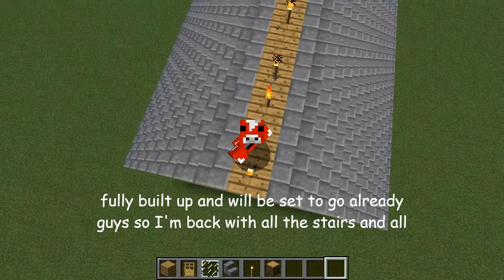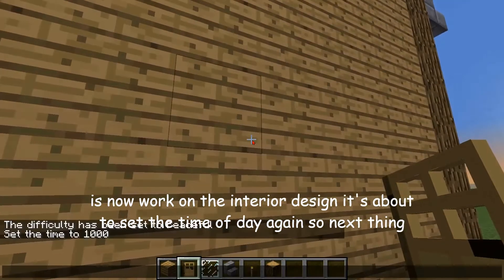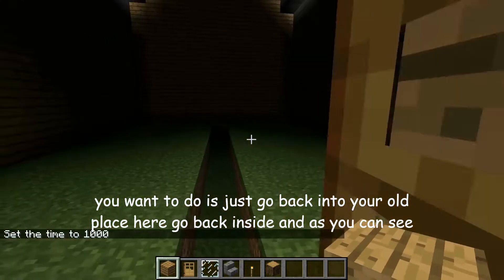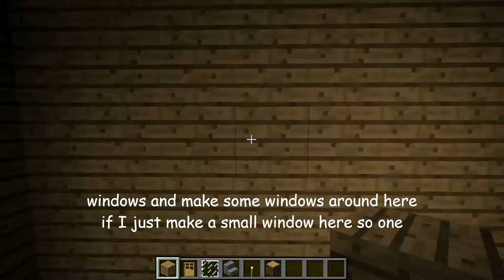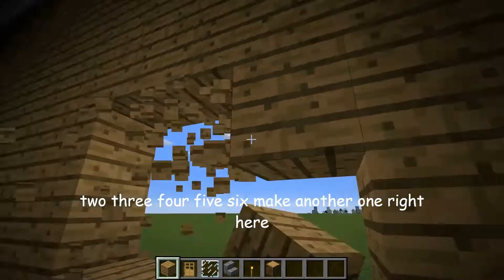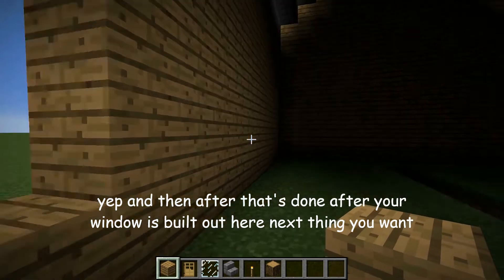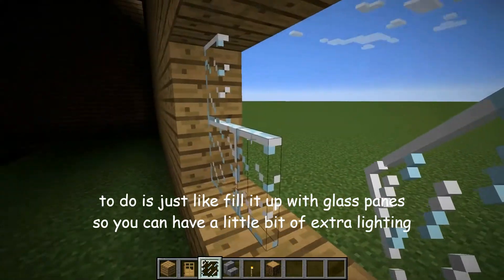Alrighty guys, I'm back with all the stairs and the roof all built up. Next thing you want to do is just go back inside your place — and as you can see, it's kind of dark in here right now. Next thing you want to do is fill out your windows and make some windows around here. So if I just make a small window here — six blocks across — make another one right here. After your window is built out, next thing you want to do is fill it up with glass panes so you can have a bit of extra lighting.